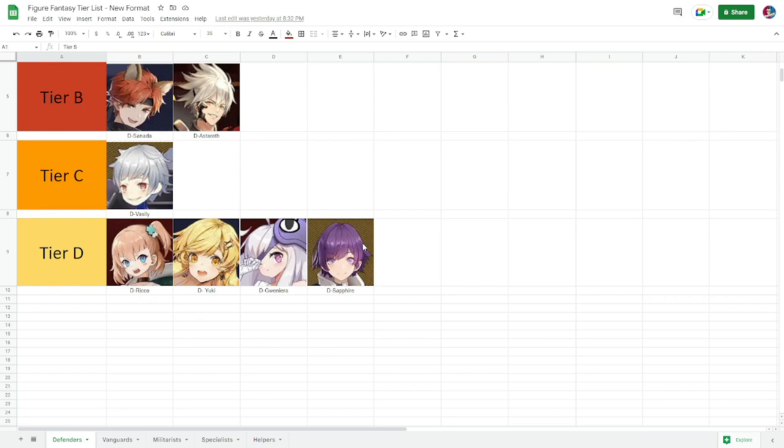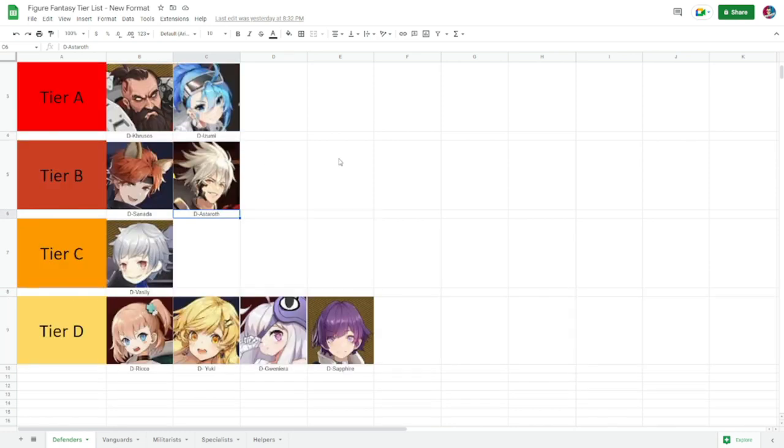If you don't have Ayane and Hyun Sha, there are three defenders in Galatea and Sanada is the least likely you would bring. But if you don't have any defenders at tier B, he is a good utility to have. Astaroth is also a good figure to have for defender if you've built him, but the problem is you have fewer copies of him, so he's really hard to build up.